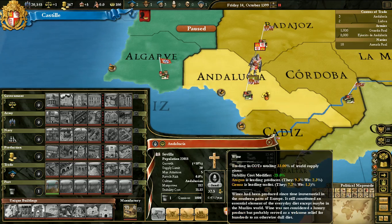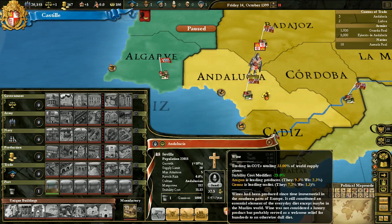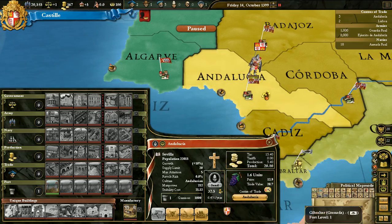Aragon is actually the leading producer of wine. They have 9.3% of the world's production, while we have 2.3. Genoa is the leading trader of it. With 7.2, Genoa is most likely to get the wine minus 25% stability cost modifier, because a lot of it is trading through them, while we only have 1.3% of the world's trade in wine, which is very small.